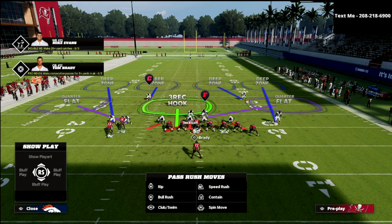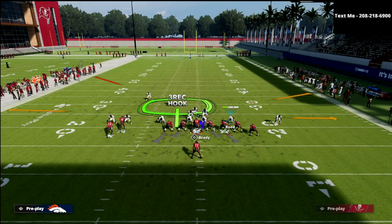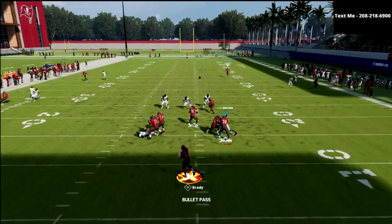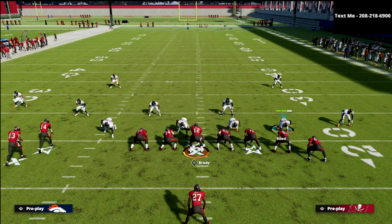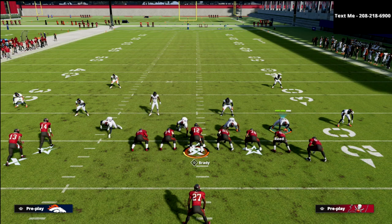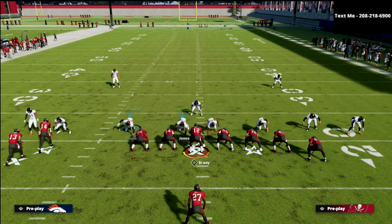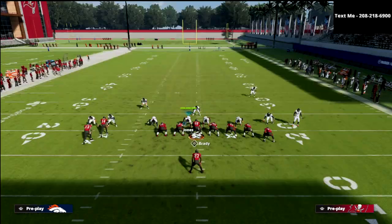Because of this stacked set, here's where you can run into issues. If I try to user the safety to the strong side, and they run a route combo to the weak side, the quarter is not there to guard him. I've given up a lot of touchdowns against sets like this by overcommitting to the twins. So instead: pinch the defensive line, shift linebackers to the right, and I really recommend pressing this set because the quarter flats will play better.